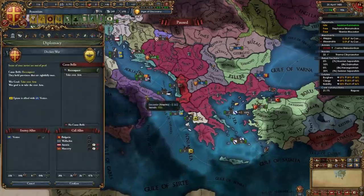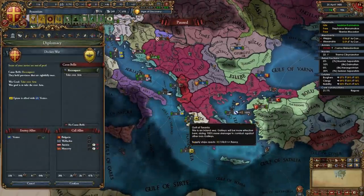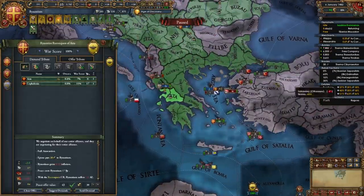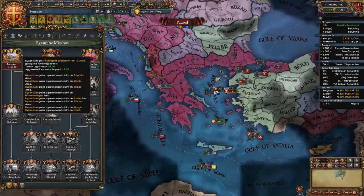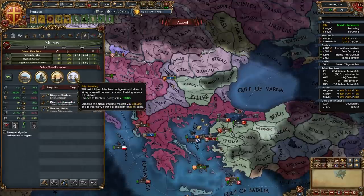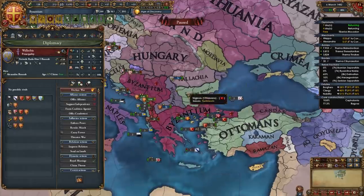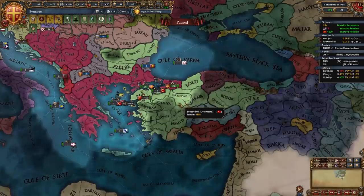Now we will be declaring on Epirus - it's unfortunate that they're allied to Venice. In your case you've probably already taken care of Epirus, and of course we will be full annexing them. You will have unlocked the mission which gives us claims in these provinces. For your naval doctrine you can take Shipboarding or Free Oarsmen - I'm going to take Shipboarding. At this point I did make Wallachia my march instead of a vassal since I don't plan to annex them anytime soon - it isn't an area of big importance to us.